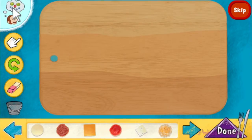Select George to see some tasty snack ideas. Select the done button when your snack is ready to eat. Now it's your turn.